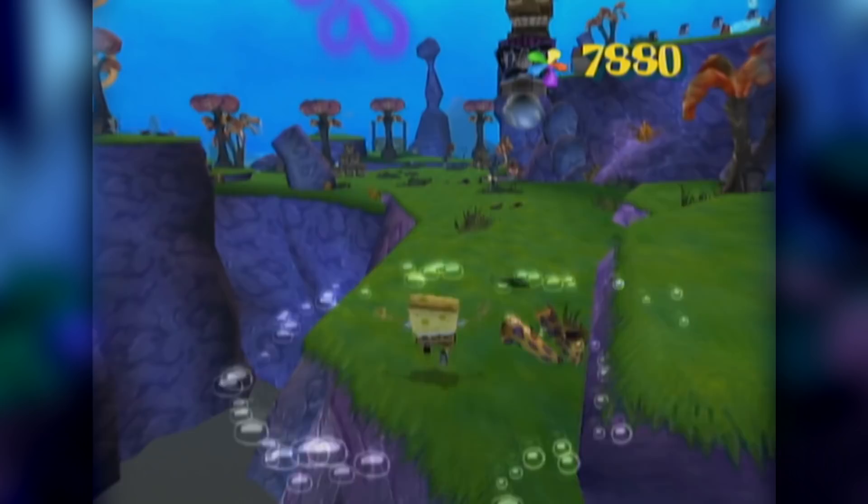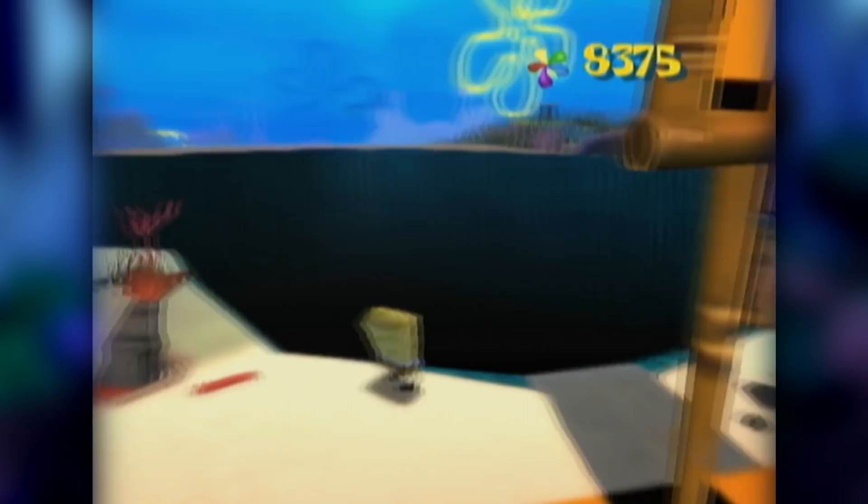Battle for Bikini Bottom's levels are designed for a straight shot through to the end, while also having things to do along the way like collect socks or destroy robots. When the player decides to step out and see what's beyond the playing field, they are met with Hans, the Out of Bounds Detection. When grabbed, Hans takes the player back to their last checkpoint, that is unless we get rid of him.